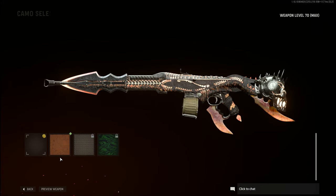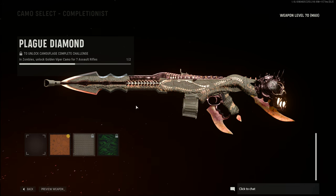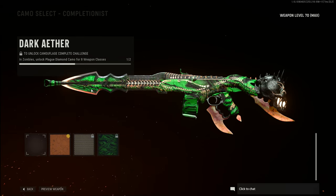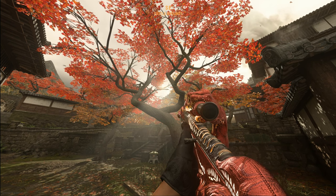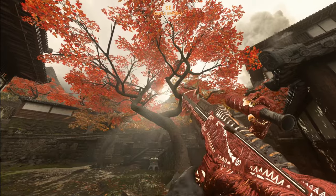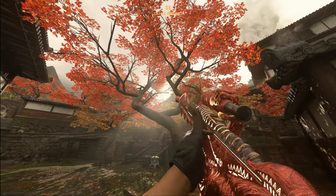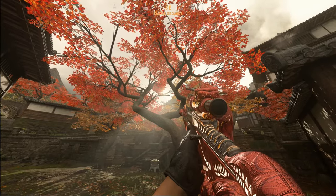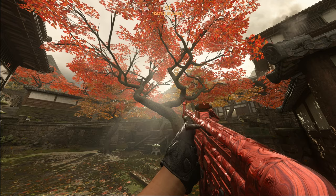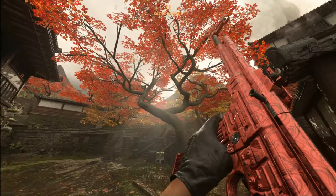In Cold War if I have something fully leveled up it takes maybe an hour and fifteen minutes to get every camo. In this game, if it's already leveled up - which takes like two days on its own - it's still gonna take another three hours for the camos. Ridiculous. Let's check out what the STG looks like with gold viper. With the mastercraft, that looks sick. Plague diamond is pretty cool - the whole skull turns rose gold which is nice. Dark aether I still don't really like, but the two camos before it are pretty nice.